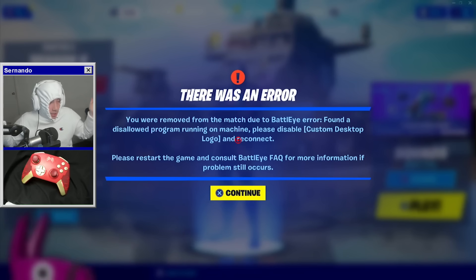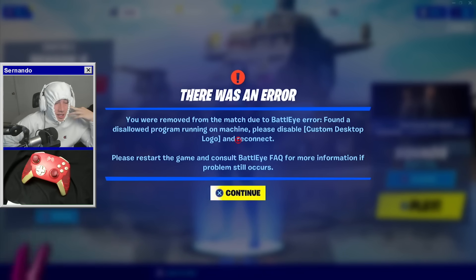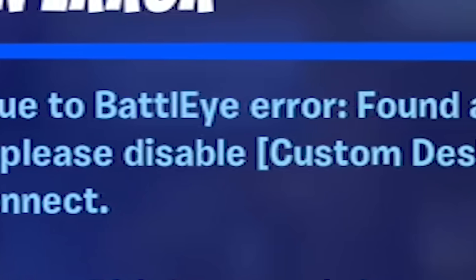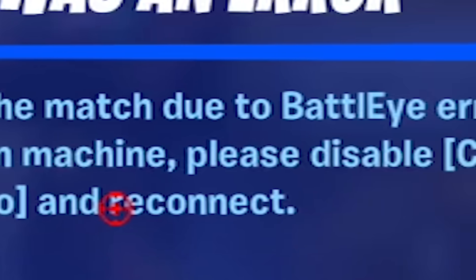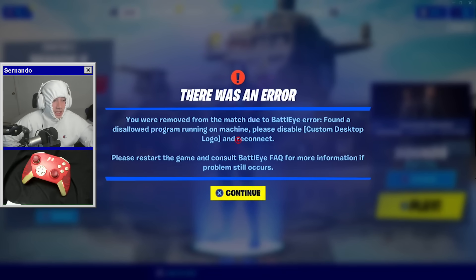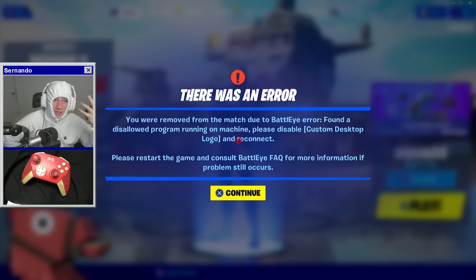I guess the crosshair can't be used. I didn't even find out this quickly, man. The game literally just started. You were removed from the match due to BattleEye error — found a disallowed program running on machine, please disable. I guess Fortnite found out that I was cheating this early, so I got to find another way to use my custom crosshair program.